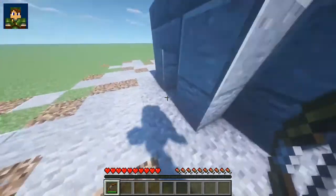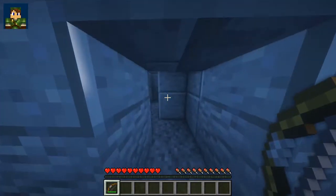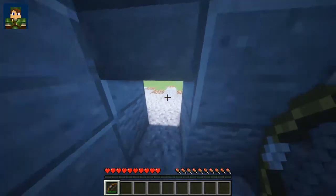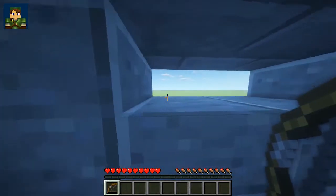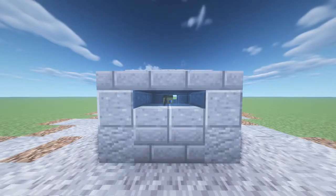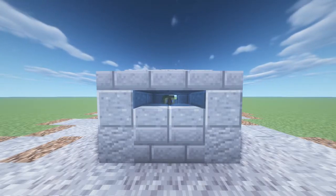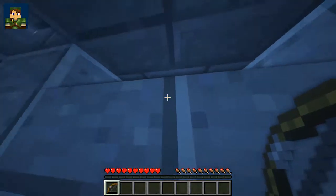If you wanted, you could sink it in slightly so it's got a step down, but the whole idea is that you have to crouch to get in, so that's awkward already for anyone trying to get into the bunker. The line of sight is perfect for firing arrows.